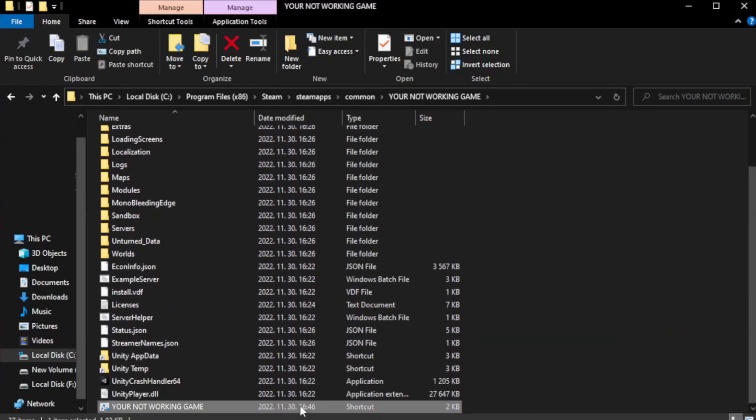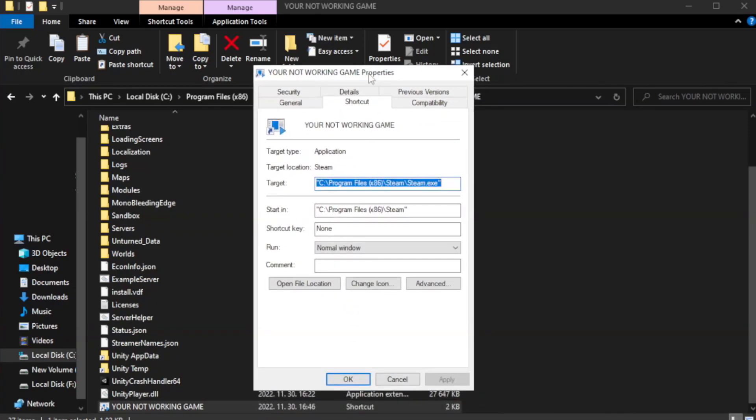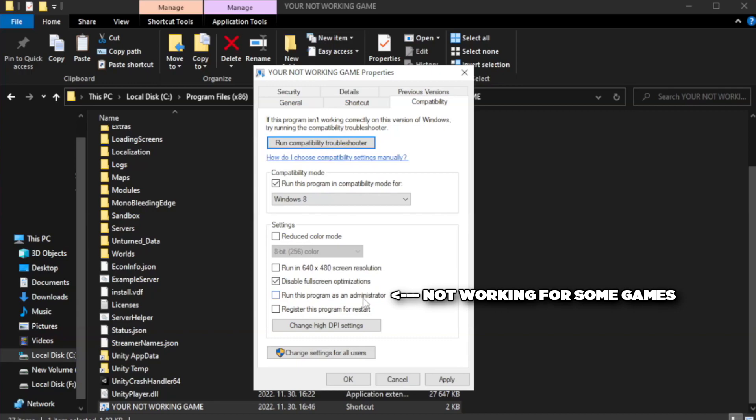Right click your not working game application and click properties. Click compatibility. Check run this program in compatibility mode. Try Windows 7 and Windows 8. Check disable full screen optimizations. Check run this program as an administrator.